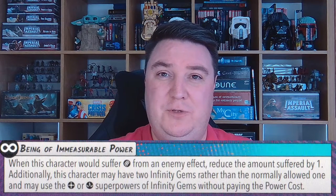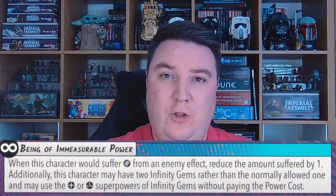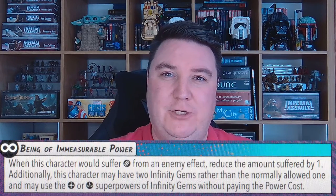This next rule catches out a lot of people — bleed is not an enemy effect. Whilst it's applied by an enemy, when taking into consideration gaining power and taking damage it is not included as an enemy effect. This means if your character has bleed and takes damage at the end of activation, they won't gain power from it. Equally, Thanos's ability to reduce all enemy damage by one won't apply because of that keyword 'enemy damage.' Crossbones's Inertapain, however, does not specify enemy damage, so he can spend one power to negate the effects of bleed.